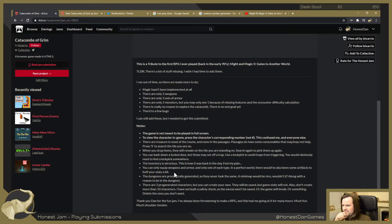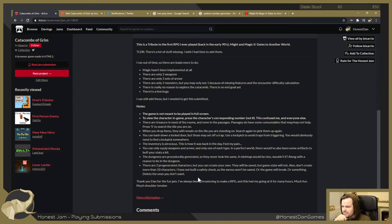You can only equip weapons and armor, one of each type. In a more complete version there would also have been artifacts that buff your stats a bit. The dungeons are procedurally generated so they never look the same. A mini map would have been nice, along with a reason to be in the dungeon. There are two pre-generated characters but you can create your own. They will be saved but game state will not. Don't create more than 10 characters - there's no safety check, so the excess won't be saved or the game will break.